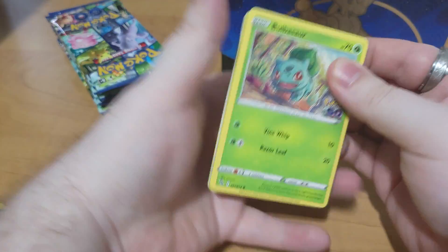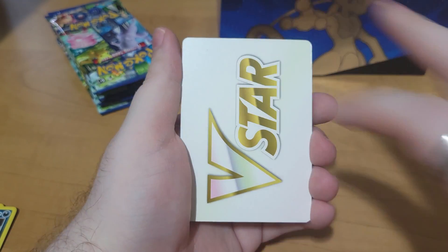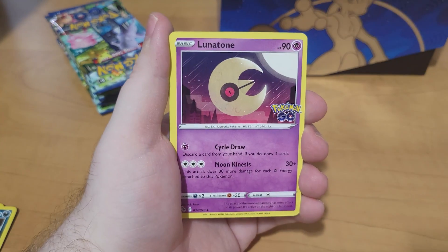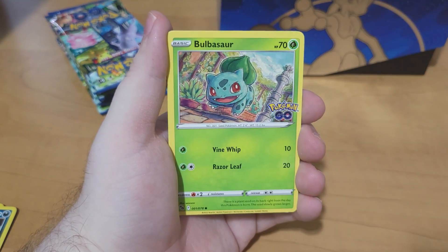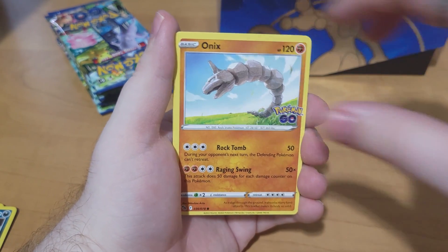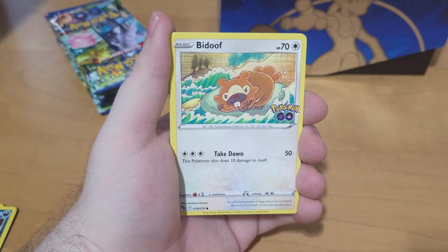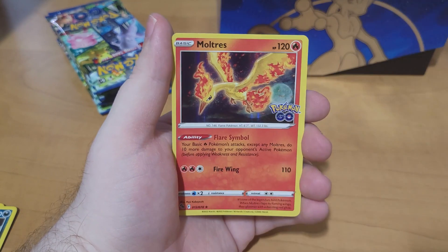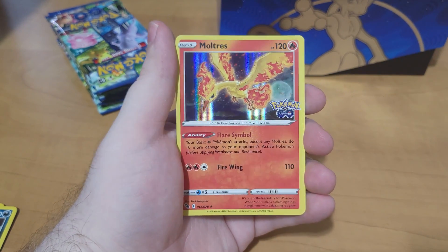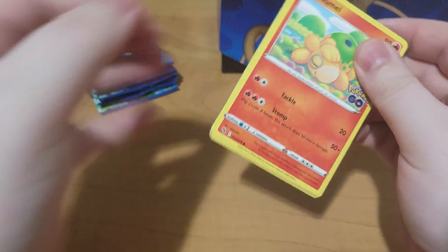Third pack, four to the front. We start with a V-Star card, a Lunatone, Ivysaur, Pokestop, Bulbasaur, Onyx, Babarel, Slowpoke, Bidoof, Pikachu as the Reverse, and Moltres as the Hollow. Is it just me or is there a lot of Hollows?